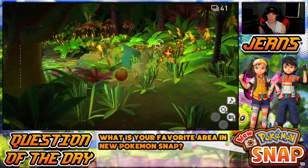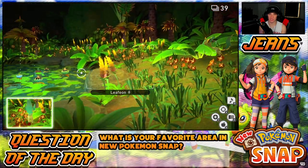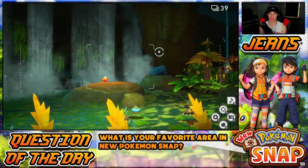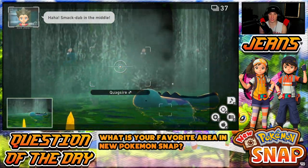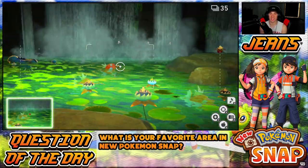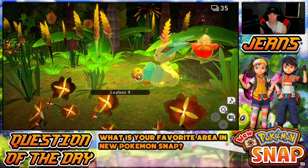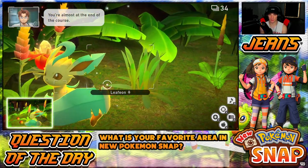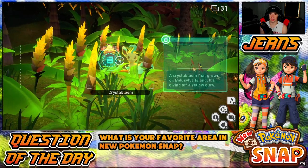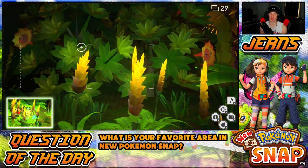There's Leafeon! Hit him and get some cool pictures. There should be a crystal bloom around here — yes, one right here. Usually when you see crystal blooms you want to throw a Lumina Orb because sometimes you get cool Pokémon doing cool things. There's Swampert again! Quagsire chilling — can you eat something? Got Wooper trailing behind him. Magikarp's digging in over there. Leafeon chilling again — trying to get her to eat an apple. That's a banger photo, that's a great photo!